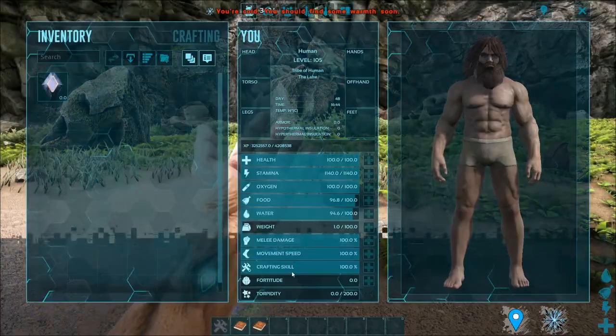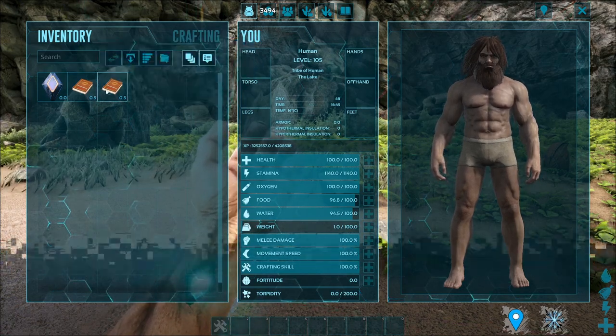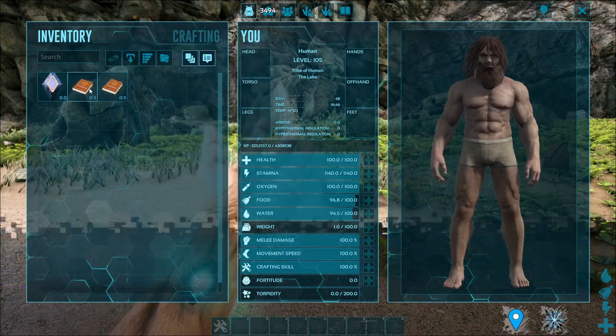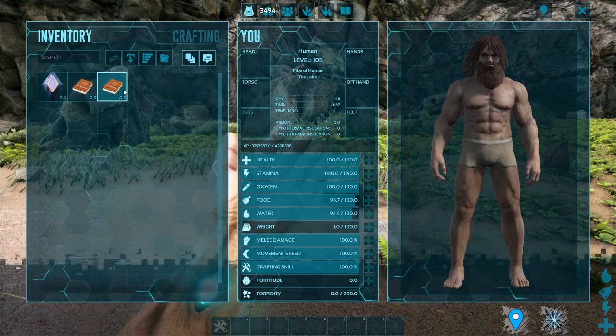In my inventory there's not much to show, but I have two books: one is the Professions Admin Book, and the other is the Professions Book. First, let's go through the Professions Book.